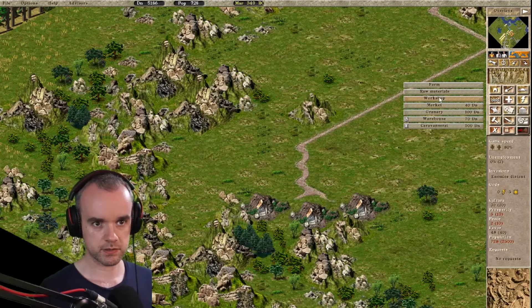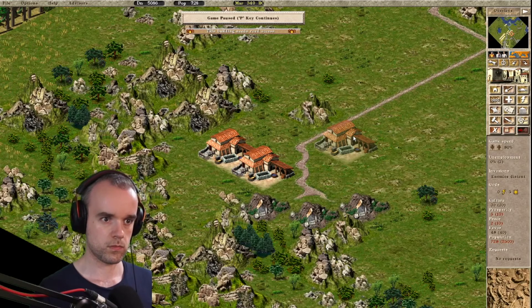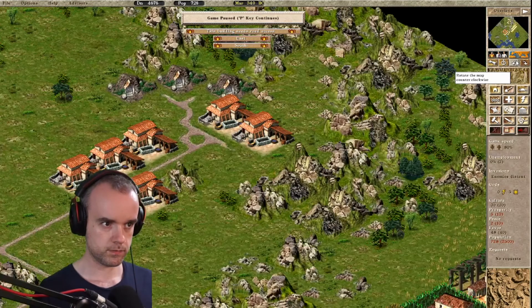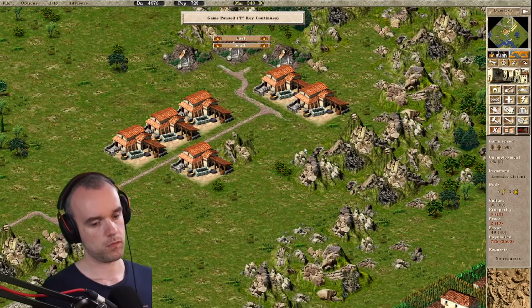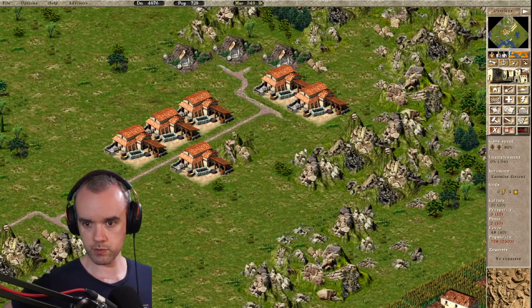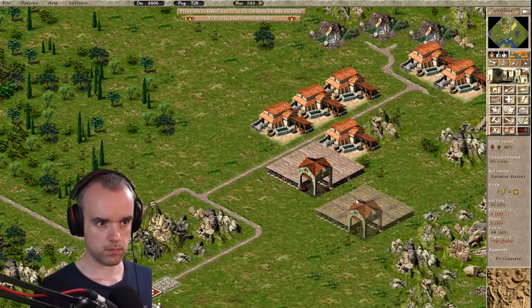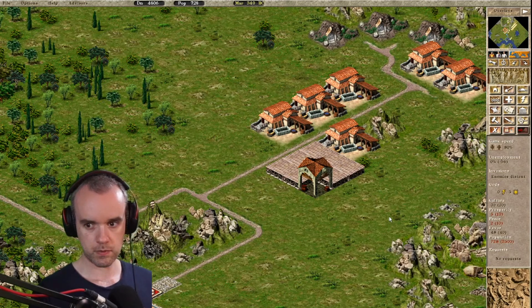Six workshops — yeah, okay. Six workshops and a warehouse accepting weapons. Right here, I guess — oh we can put them there. Workshops. Any more workers? Prefect, engineers — good point.